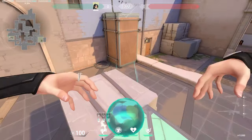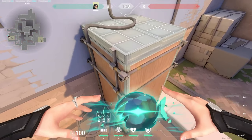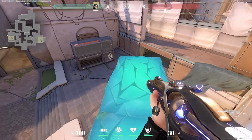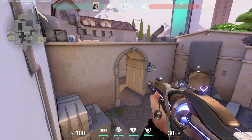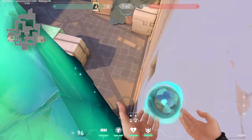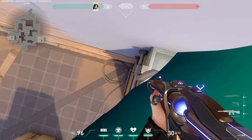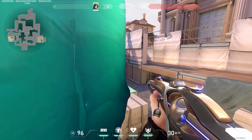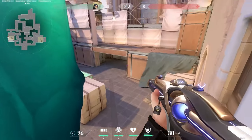This next wall is really precise. You have to run and right as you're about to hit the corner of that box, wall yourself up — and it's just a really high position to look at people at A main from. You could also use it to hide yourself when you pretend to jump off your wall, so people will think that you're on site, but really you're still on another angle and people won't expect it.